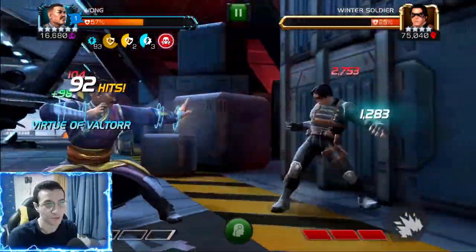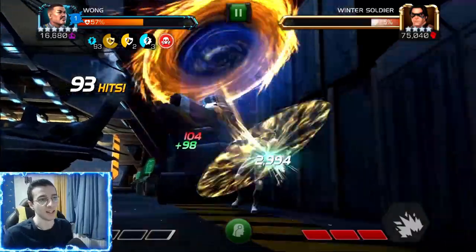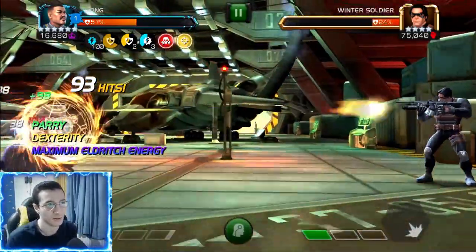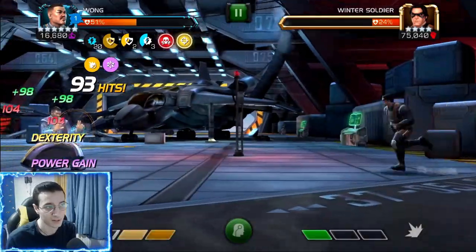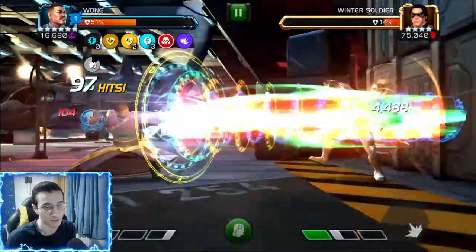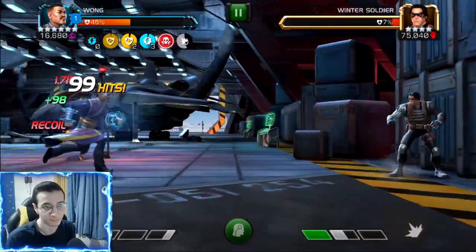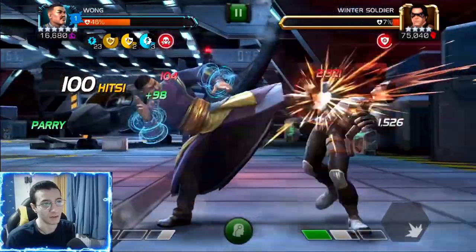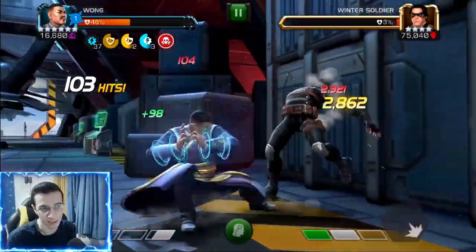Here you can see the other spell — the blue spell, like the thunder roll. That gives us energy damage, and you can see the massive red numbers. His damage is very good, and he's got a healing mechanic as well which we're going to talk about in the last fight.